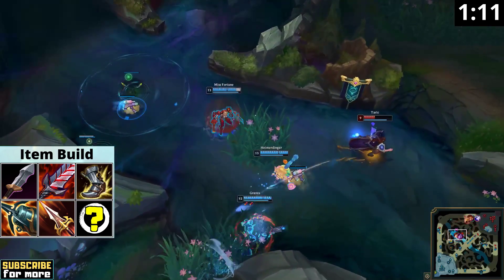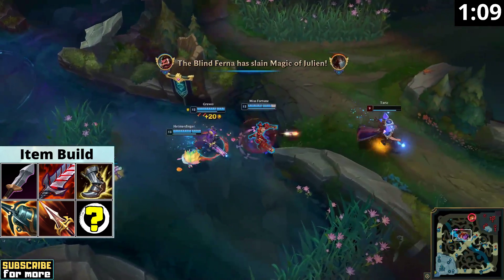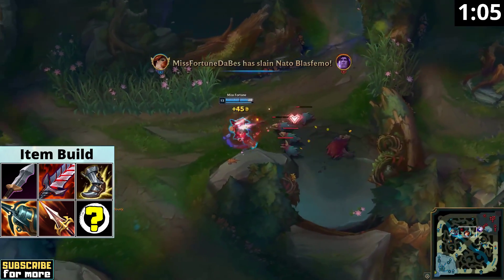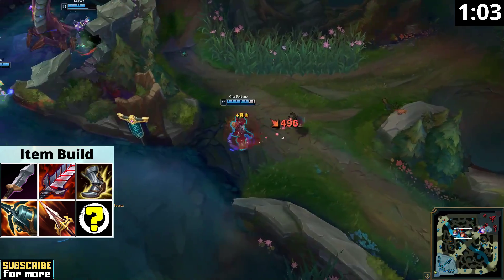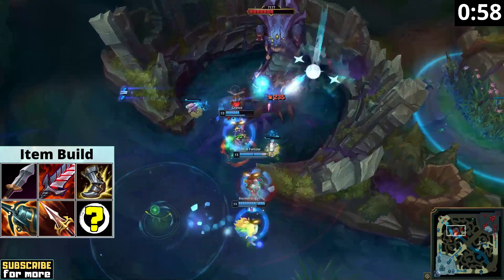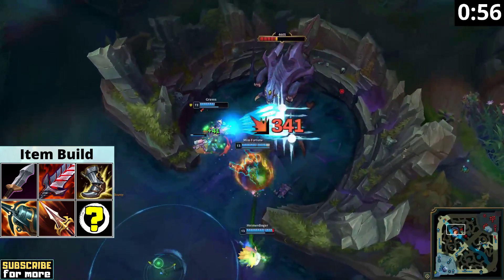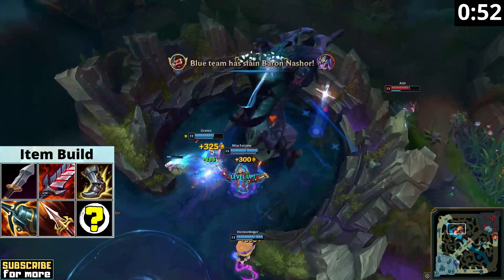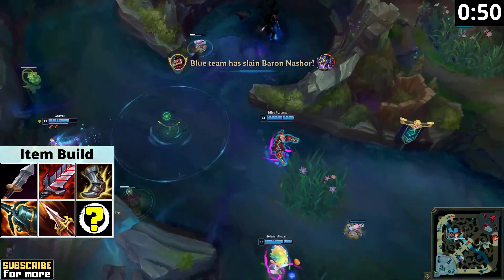You probably wonder why I don't recommend buying Infinity Edge here, as its passive crit modifier would kick into gear with Bloodthirster and Kraken Slayer. Firstly, we don't want this item because crit got hard-nerfed this season and is not really worth pursuing on Miss Fortune — you buy Kraken Slayer and Bloodthirster for their other effects, and the crit chance is more incidental. Secondly, we have enough damage already, and you are much better off buying utility items that provide attack damage and a defensive stat at the same time.